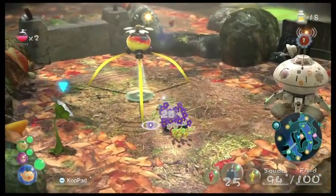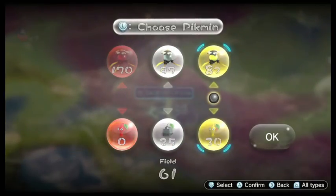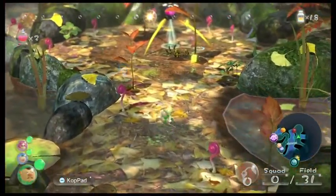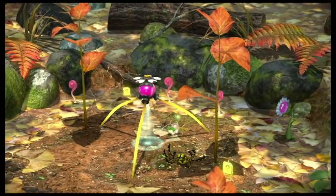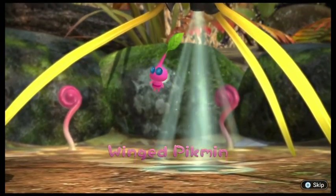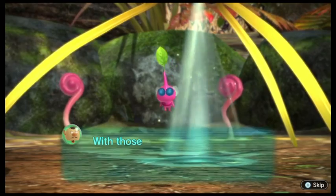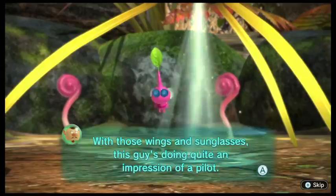The reason I haven't been taking supplies — I'm only keeping Shardy Pikmin on the field. His pink is pretty. Hello, you beautiful bastard. The onion freed from that web spawned a new type of Pikmin — one with little wings. With those wings and sunglasses, this guy does quite an impression of another pilot.